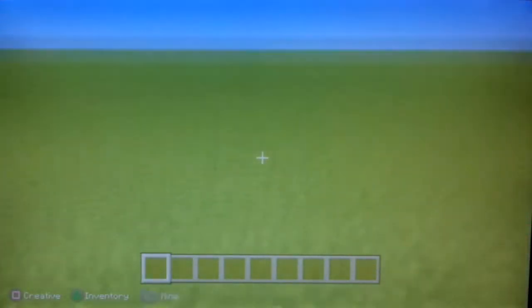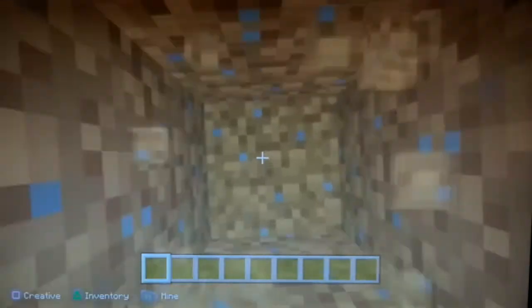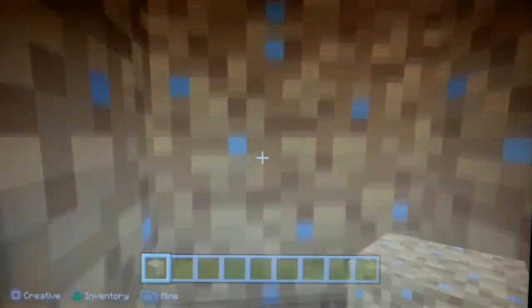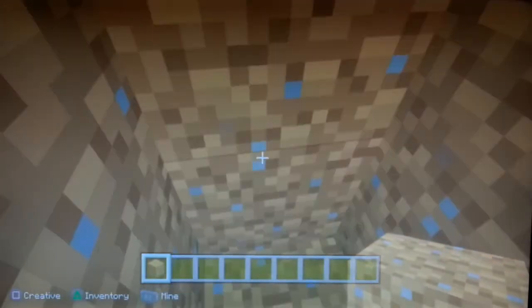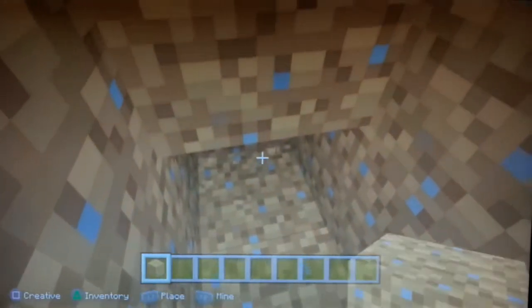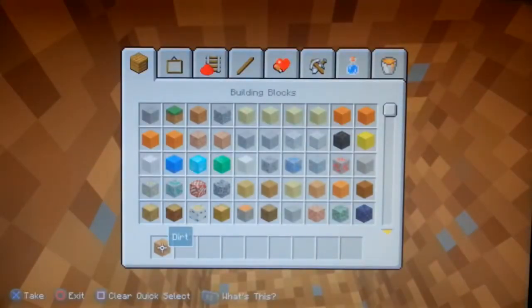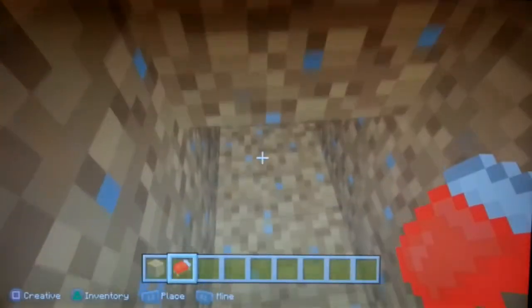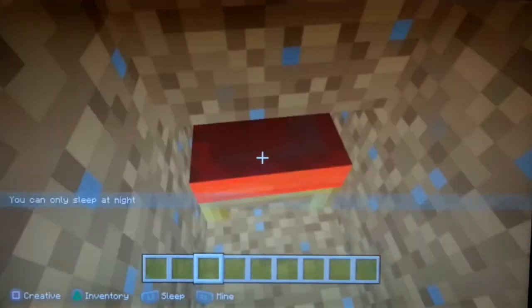I might as well show you this — you probably know this glitch anyway. If I dig down, just dig right in. Oh crap, did that wrong. There's three blocks. So if you dig down however much you want, just make sure it's more than two blocks underground — maybe about three at least. You can dig two like that. This is just to say this is an x-ray glitch, so if you don't care, you can stop watching. But yeah, this is the most recent one. You've probably already heard it, but then you place a bed here.